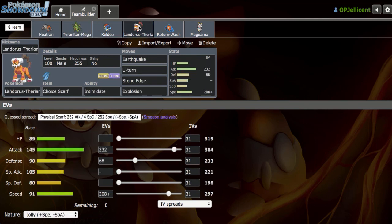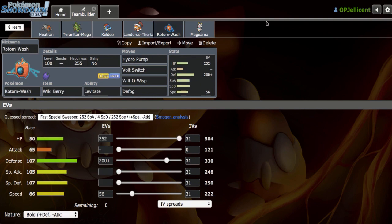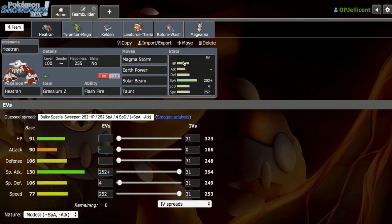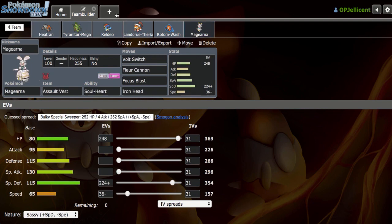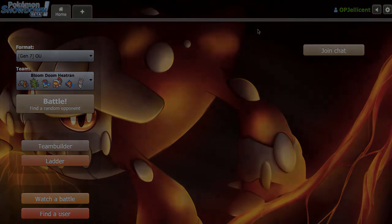I love Scarf Landorus-T with the Heatran too, because we can go ahead and U-Turn out on Pokemon like Rotom-Wash and then bring in Heatran. Even if that makes the Z-move super obvious, if you can get that positioning, you usually have the upper hand. Defensive Rotom-Wash is the Defogger and does form a Volt-Turn core with the Lando-T. And then finally, we have Assault Vest Magearna, just a sponge for Fairy and Psychic-type hits because the Heatran is very offensive with pretty much no bulk on it, so I wanted a secondary switch-in. You can find the team down below in the description if you wish to try it out yourself.